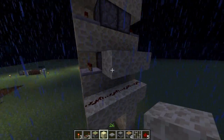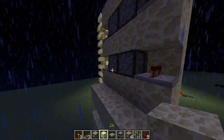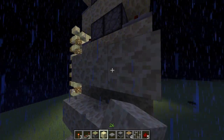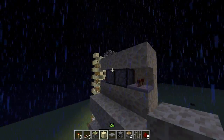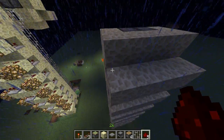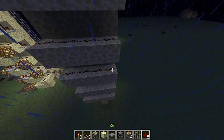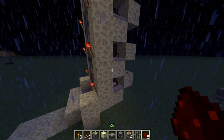Next step is to build another row of blocks just behind the repeaters and the pistons. They will get powered by redstone on top of these lines here. Just make sure you don't accidentally click on the repeaters and mess up the timing. Then place redstone everywhere.